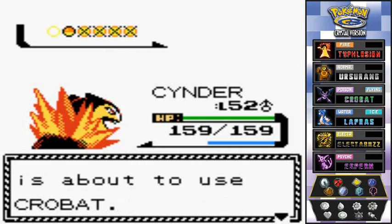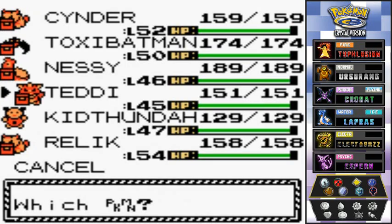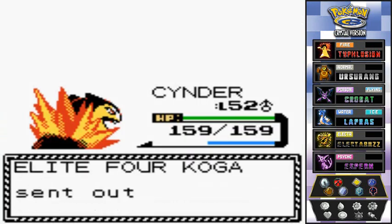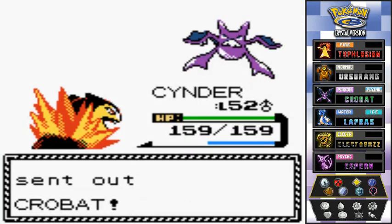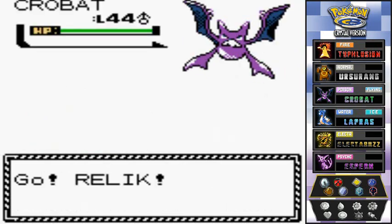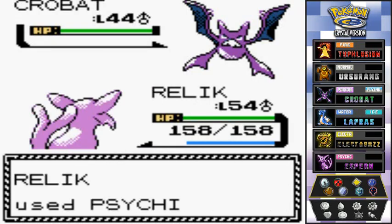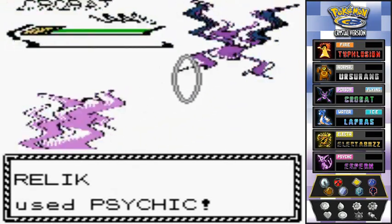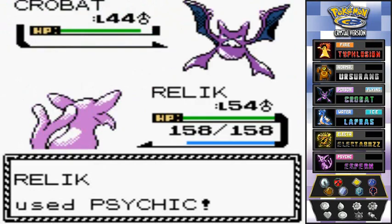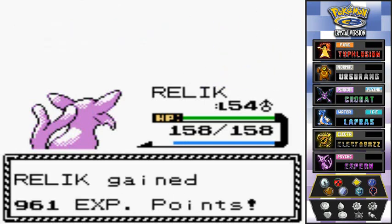He's coming out with his Crobat, so I'm switching to Relic. This Pokémon likes to use Double Team a lot, so you better hit it quick or it'll hit you back even worse. Here we go — Psychic attack! Yeah, that doesn't feel so good. And there goes Crobat — another victory!